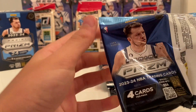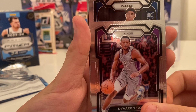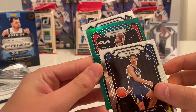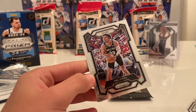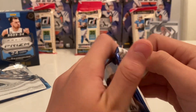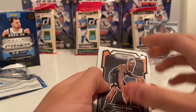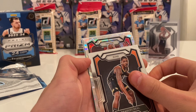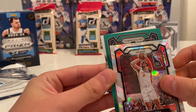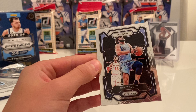Second pack in box two. I think I see one of those greens. We got a Pacers rookie, Ben Shepard. DeJounte Murray on the green, and Trey Jones. Not a great first two packs. Still got two Ice Prisms left — hopefully we can hit an auto. We got Bradley Beal. Ice for the Hawks — a rookie, Seth Lundy. Probably not the best guy. Nikeil Alexander-Walker and David Roddy on the base.